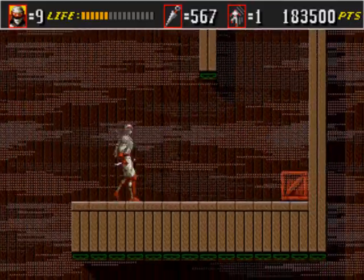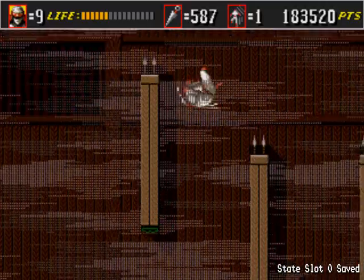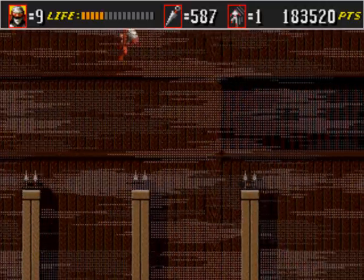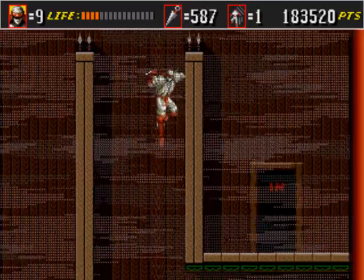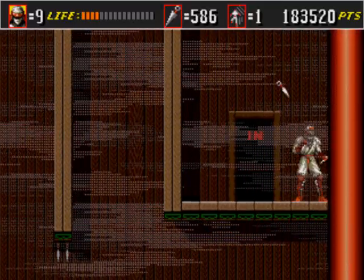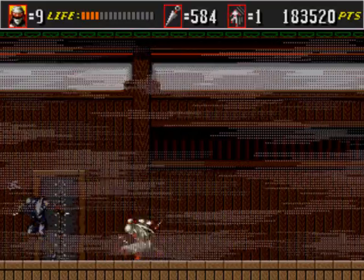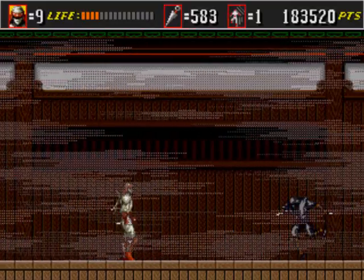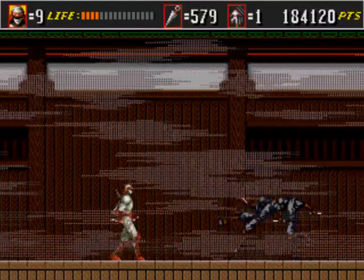I'm almost dead here — gotta get some health and fast. Why did I do a double jump? That obviously was not supposed to happen. Okay, so I'm still going the right way, that's good. But man, I'm dying here. I'm gonna have to use my sacrifice ninjutsu.